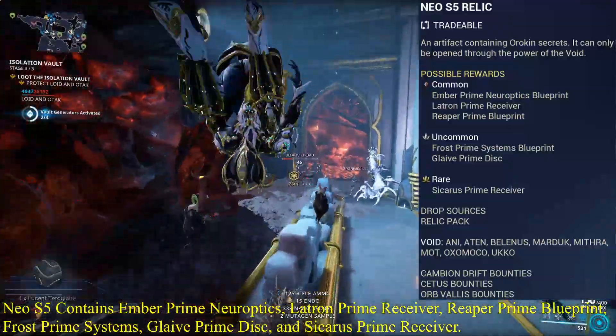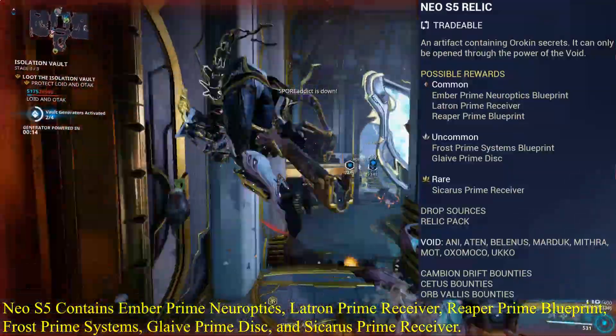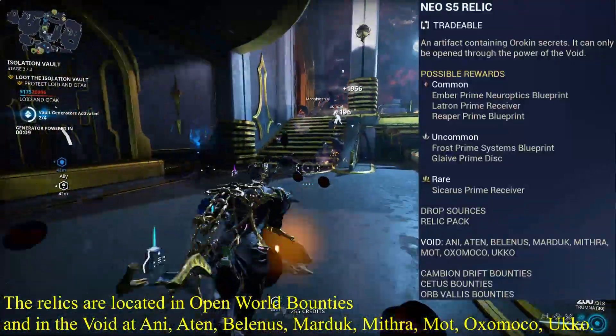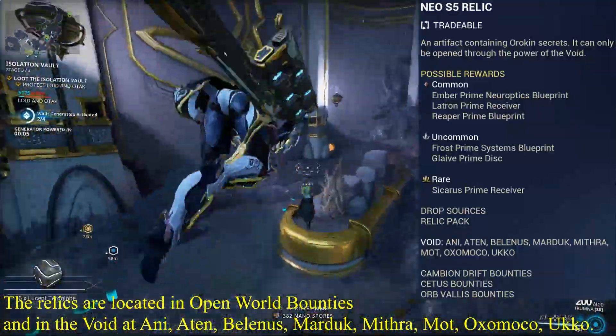Neo S5 contains Ember Prime Neuroptics, Latron Prime Receiver, Reaper Prime Blueprint, Frost Prime Systems, Glaive Prime Disc, and Sikaris Prime Receiver. The relics are located in open world bounties and in the void at Annie, Aten, Belenis, Marduk, Mithra, Mott, Oxumoko, and Ukko.